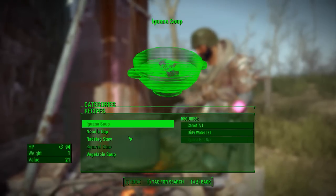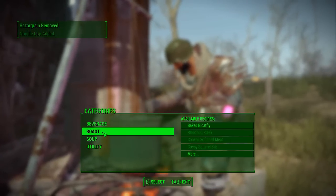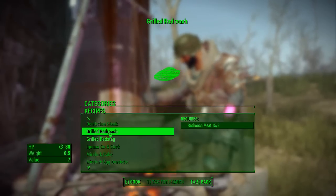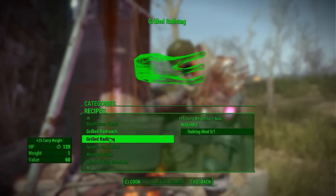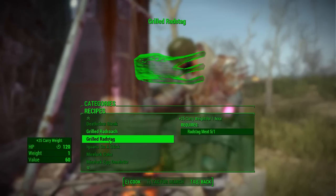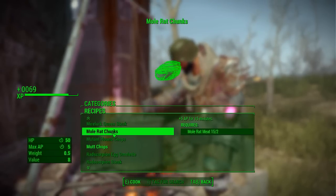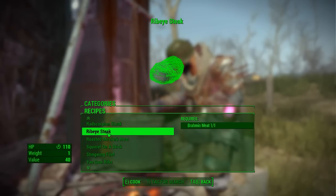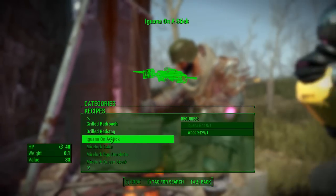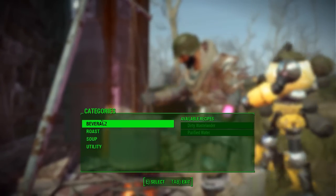Okay, so I can't do vegetable stock — we can mix more noodle soup. Roast bloatfly — gross. Rad roach — also gross, don't want to do that. Might not be a bad idea to build — grilled rad stag, yeah let's do that. I'll make sure I have at least one just in case though. Mole rat — no no. Brahmin meat, we probably want to hold on to.